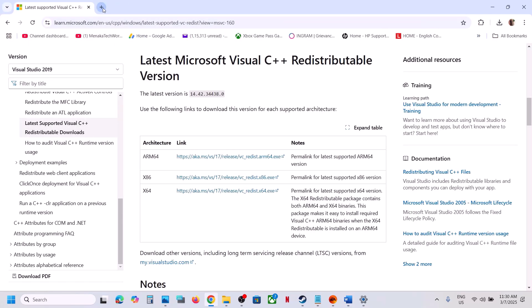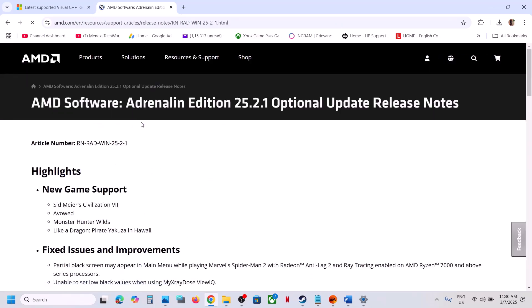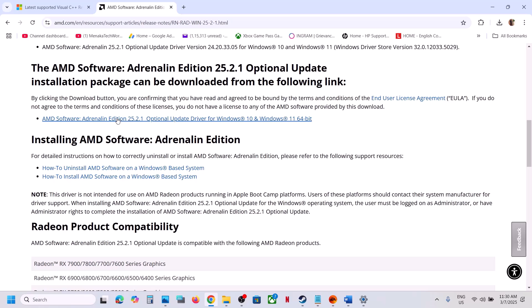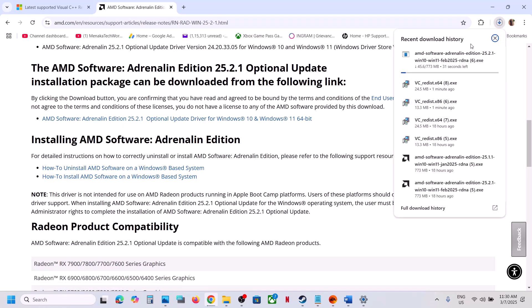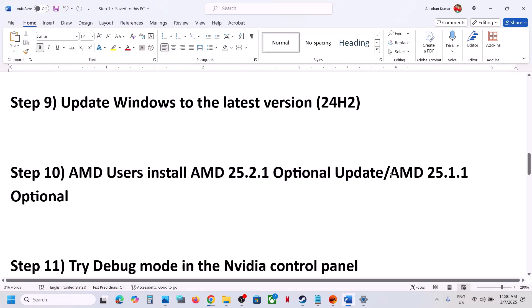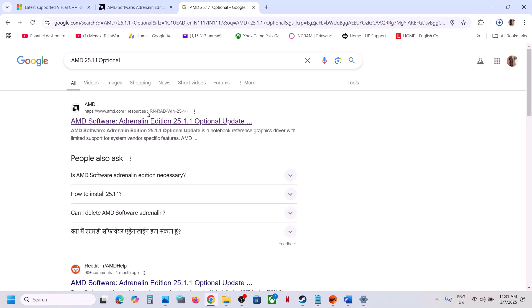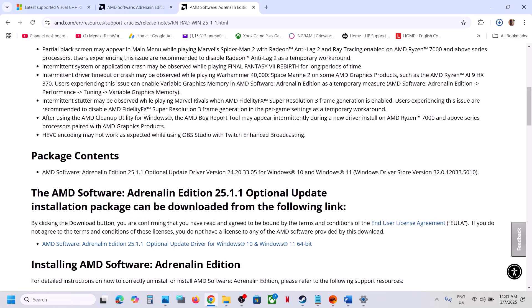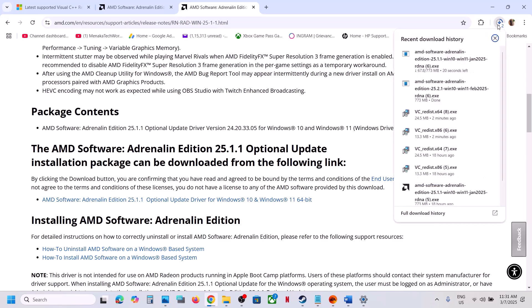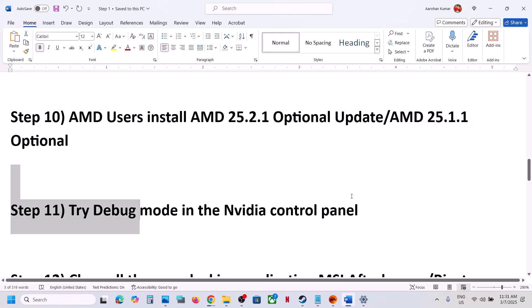The next step is for AMD users: install the AMD optional update. Search for AMD 25.2.1 optional update in Google, go to the AMD website, scroll down, find the optional update, click on it, and once downloaded run the exe file, install it, restart your computer, and launch the game. If that does not work, also try the AMD 25.1.1 optional update — search it in Google, go to the AMD website, download it, install it, restart, and launch the game.